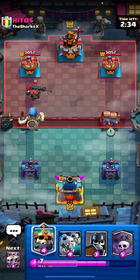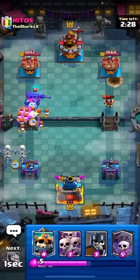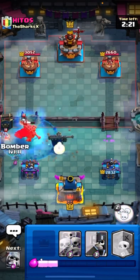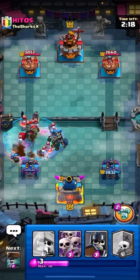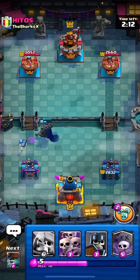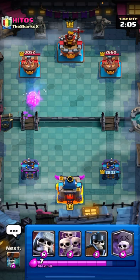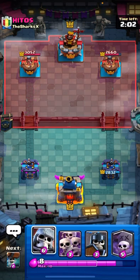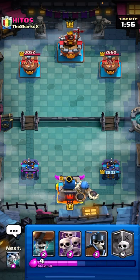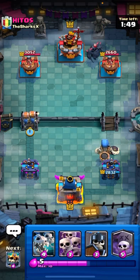I'm gonna wall breakers opposite lane, see what he does. He's gonna put an e-wiz down late. I'll put a bomber here just because I don't want to take any damage. He's gonna arrows to clean that up. Giant skelly in the back again. He's gonna pekka — I think I just go skeletons and wall breakers now and then just defend.